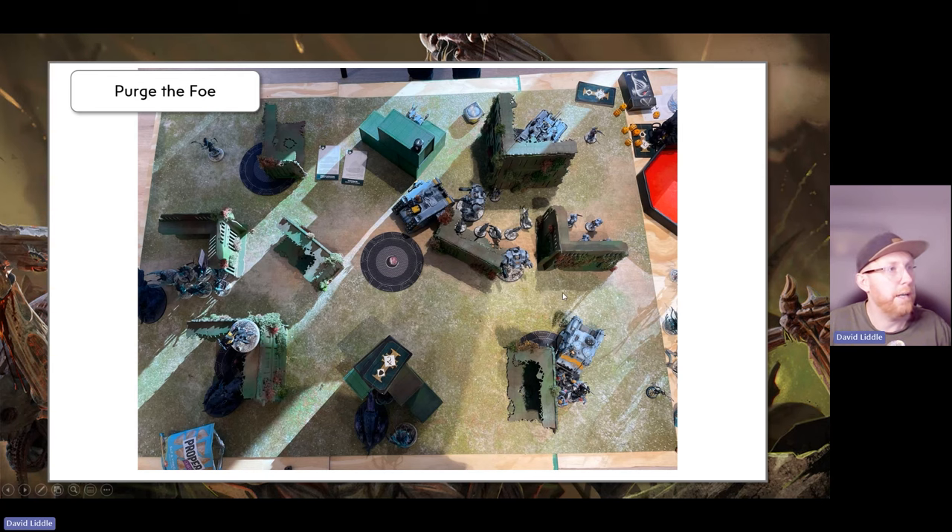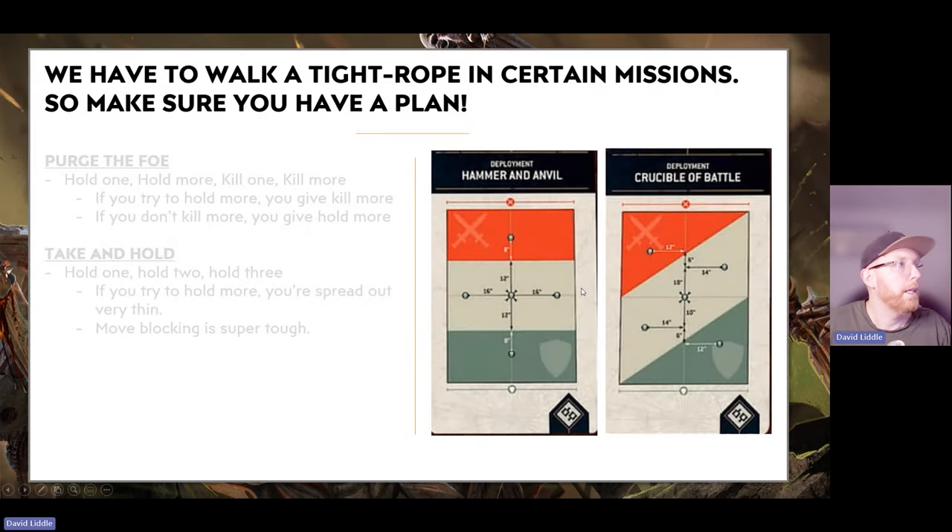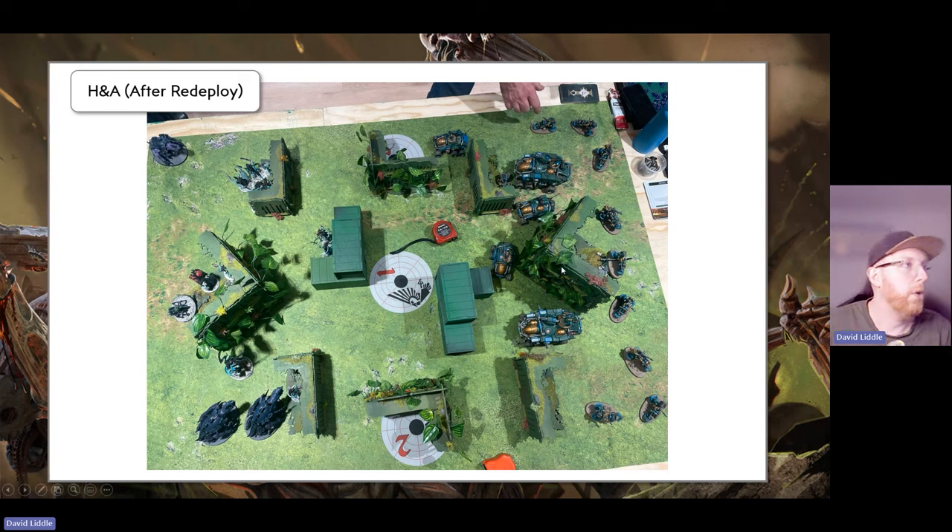So you can see the issues we have, especially in this meta. Hammer and Anvil is also an issue — to a lesser extent Crucible of Battle, which you can sometimes turn into Dawn of War. Why is Hammer and Anvil difficult? My Lone Op ability is very useful when I've got lots of space to play in. Tyranids are very fast — advance and charge becomes less relevant when spaces are decreased. If my Lone Op unit is in a narrow space, pretty much half the board can shoot it, whereas in Dawn of War I'd be much safer.